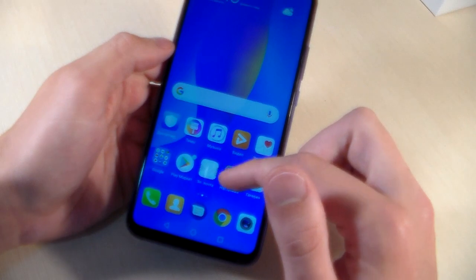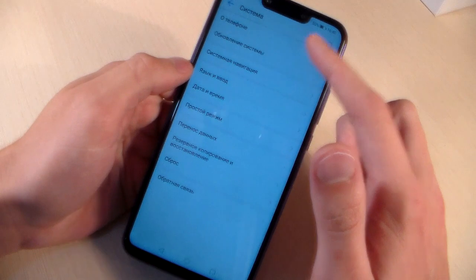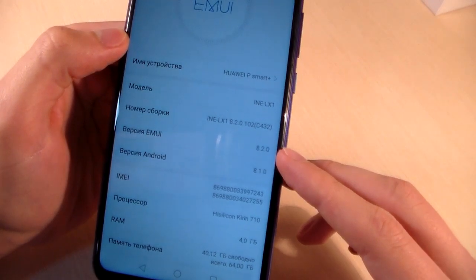Turn on the device. Open settings, then About Phone. Android version 8.1.0. EMUI version 8.2.0.